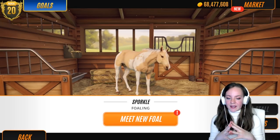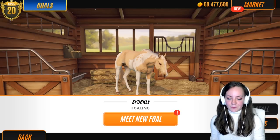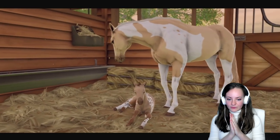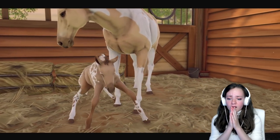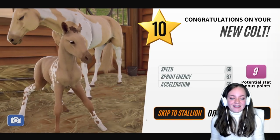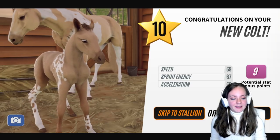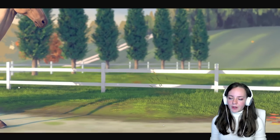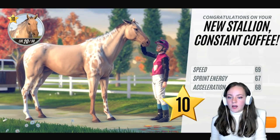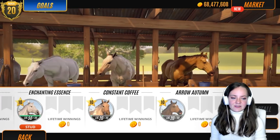Final foal of today — from Sporkle! Let's see who she's going to give birth to. Oh my god, he's so cute! Oh, it's a he. He looks like — oh no — but he's so cute though. Let's see him as a stallion. Look at him go! Oh he's really pretty. He's got two colors in his mane. He looks very much like his mum. He's adorable.